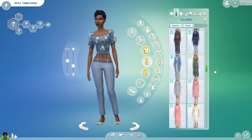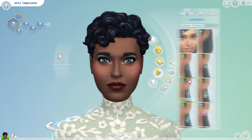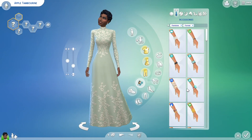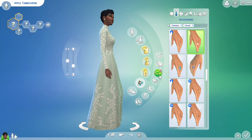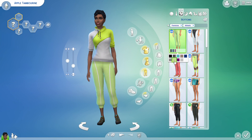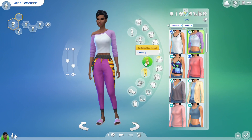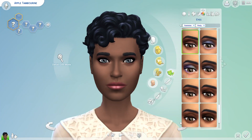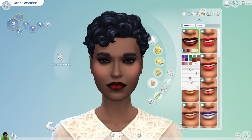I thought about what would be practical for her as a mom to wear, so she leans towards more practical clothing. I did want to give her something pretty and fancy for her formal and party wear - something just for her when she's away from the kids and out for a really nice night on the town with her husband. She gets to dress up fancy in something really pretty and girly. Apple has a bit of a green theme - she's a green Apple.